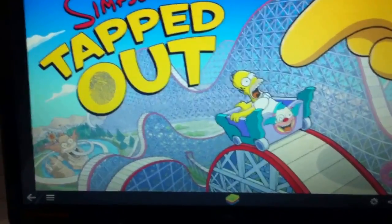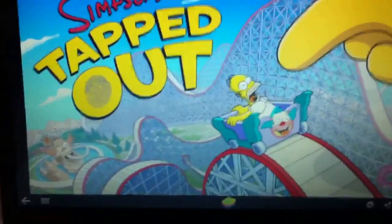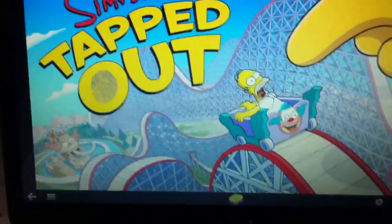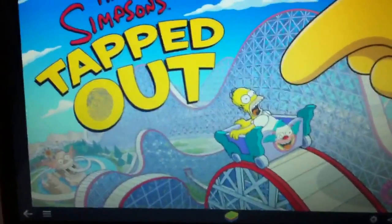If you guys just started playing and you want 10 donuts ASAP, just tap on homework 10 times. You're not doing anything, but make sure the task menu on the side is open.